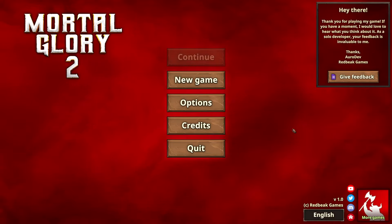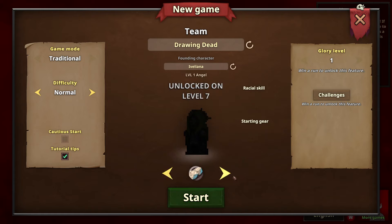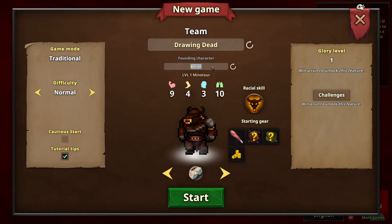G'day, today we're gonna have a look at a game coming out — Mortal Glory 2. The developers have kindly sent me a key to check it out. I don't know too much about it so let's jump straight in. Making a character — our team name will be Drawing Dead, a poker term that means you've already lost but you're gonna keep going anyway. Our founding character is our minotaur — we're gonna call him Maxator.